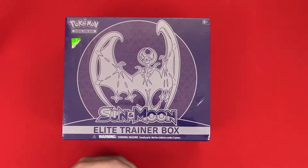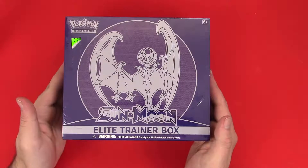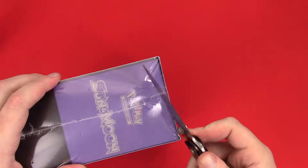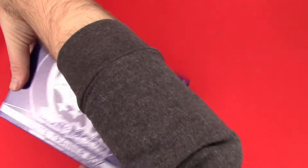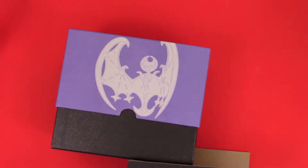Good morning Pokemon Trainers — or afternoon or evening, whichever it might be. It is cold and gross out right now, so I'm gonna do some Pokemon cards because it's fun. Today we have this wonderful thing: the base Sun Moon Elite Trainer Box, just kind of found it randomly, so let's open it. You get a bunch of boosters, dividers, the box, damage counters, dice, a flip coin, and some sleeves — all themed after Lunala on this box.